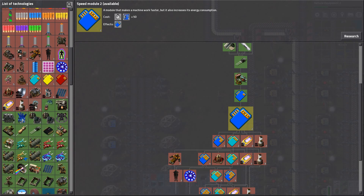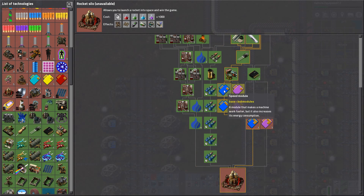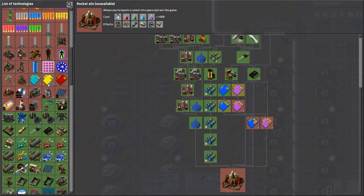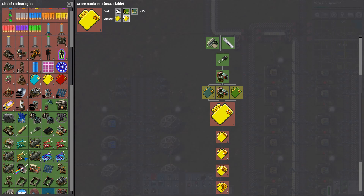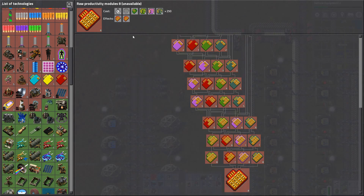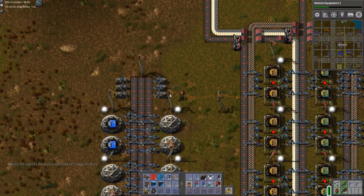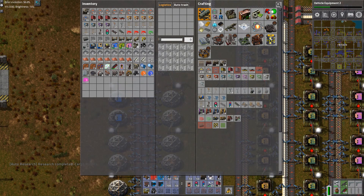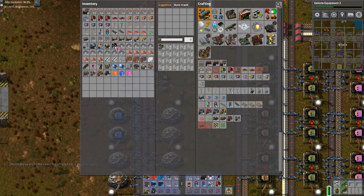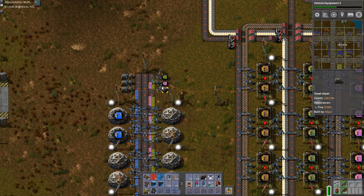Let's work towards either our rocket - that does not need the green modules, it needs the productivity and speed. These raw ones - raw speed. This is called raw speed, and this is called green modules. What do they do? Energy consumption - who cares? And productivity five. There's a long range of these up to a ridiculous amount - 40% productivity. That's quite nice. So I'll take these and put them into the assemblers.